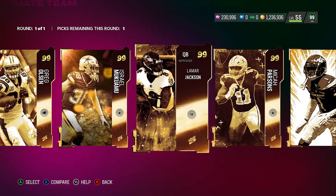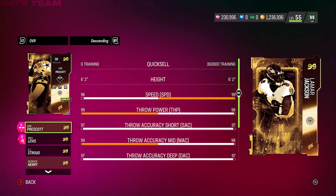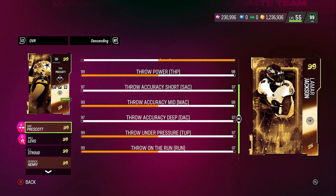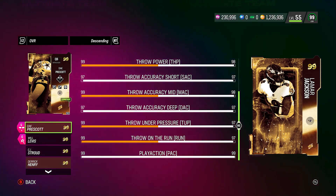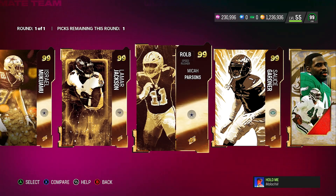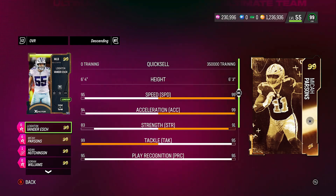Lamar Jackson — from what I was told he was the best golden ticket, and a lot of people said he's a great card. He has 99 speed, 98 throw power, 97 short accuracy, 98 mid, 97 deep, 97 throwing under pressure, 97 throwing on the run, and 99 play action. I feel some other QBs have better stats, but a lot of people said he's actually pretty decent.